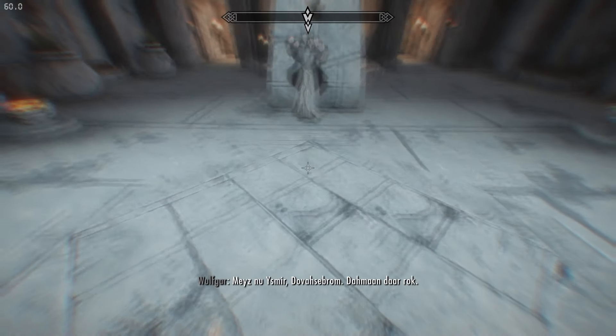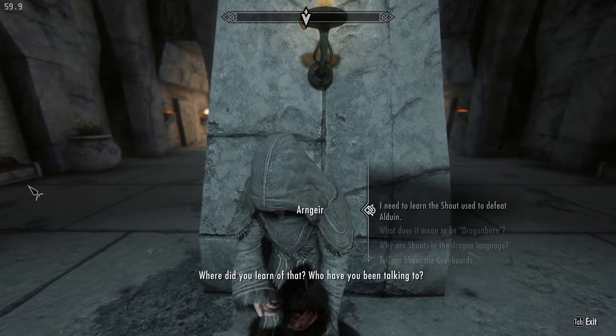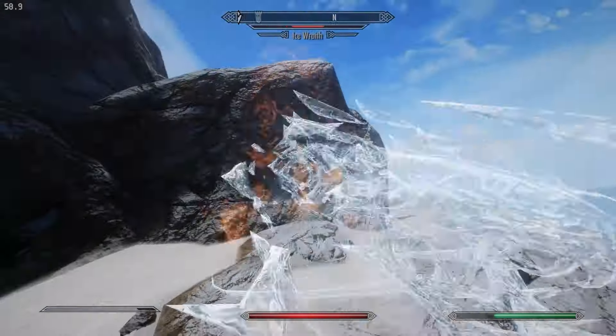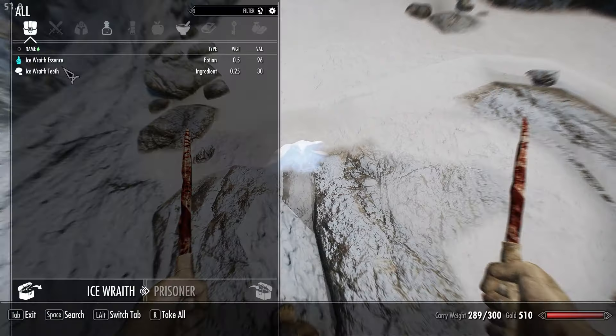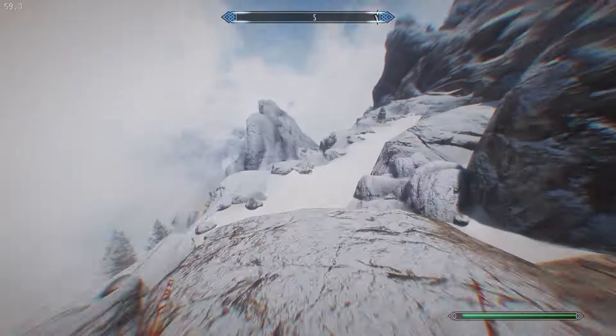Before too long I'm in the temple and figure out they used a shout to defeat Alduin. Delphine has a little tantrum about the Greybeards — keep in mind she's in her fifties if the Thalmor dossier has any merit to it, so come on lady, act like an adult. Either way, I go back and finally return the horn to the Greybeards, and after their little screaming match at me and being officially accepted by them, Arngeir gets immediately pissed at me for even mentioning the Blades.